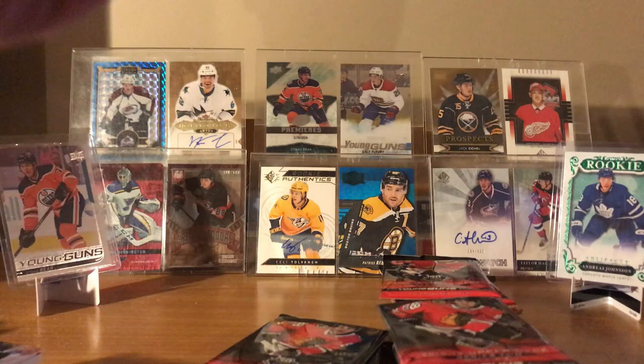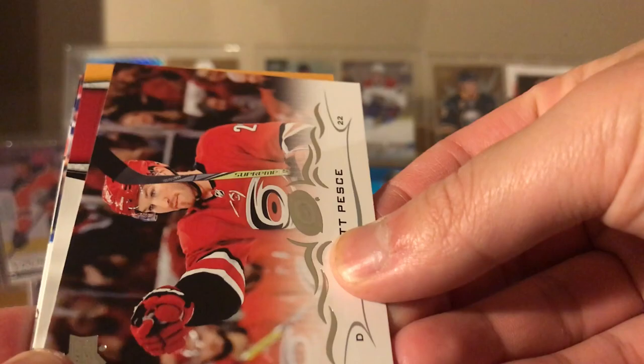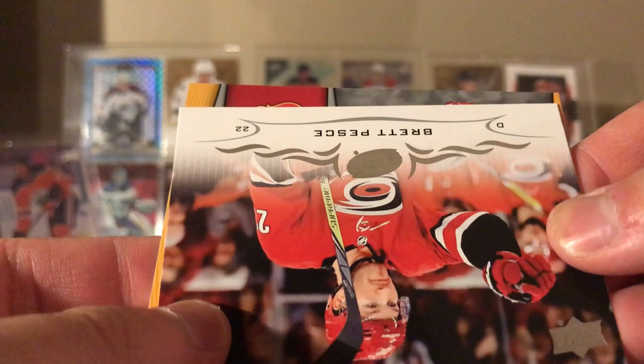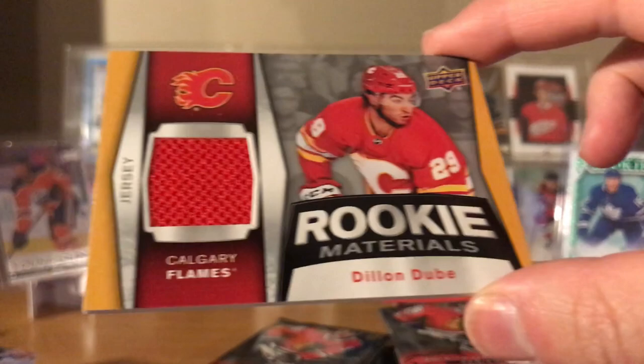Oh, it's a jersey! Max Pacioretty — might be a rookie material. Brett Pesce, Josh Manson, Yanni Gourde, Kasperi Kapanen. It's kind of orange and red — Ottawa or Florida? Calgary? I think it has to be Valimaki. Nope — Dylan Dubas. Rookie materials Dylan Dubas. I don't think he's currently playing with the team, I think he's in the AHL, but he should be a decent player for them.